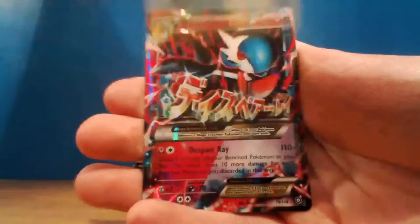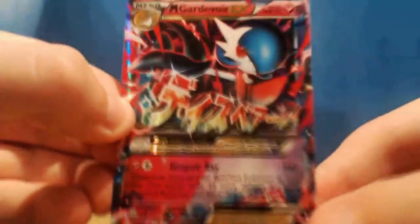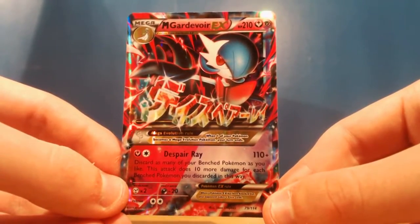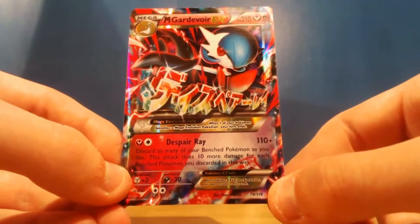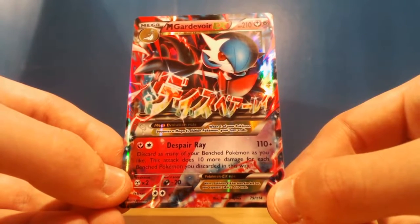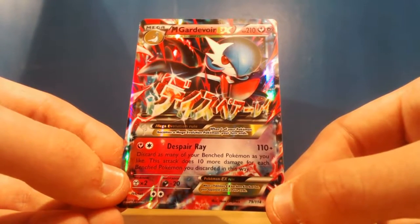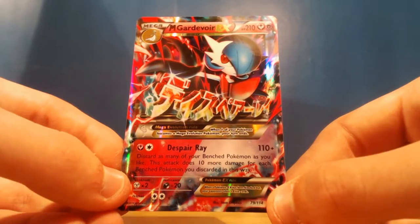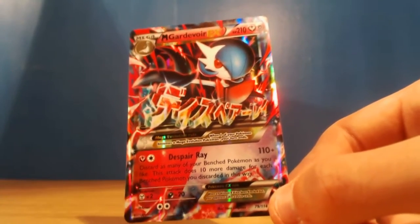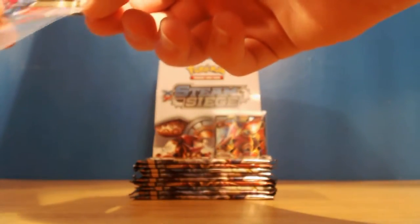And our rare is - oh, hello - a Mega Gardevoir EX! And it's shiny too, the dual typing - Fairy-Psychic. With Despair Ray, a 110 attack. Discard as many of your benched Pokemon as you like - does 10 more damage for each benched Pokemon you discarded. Get rid of your bench Pokemon - that's pretty cool actually, because sometimes you just overfill your bench with basics. Let's put you back over there.